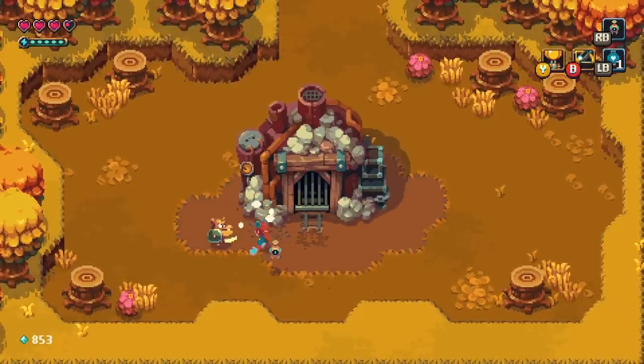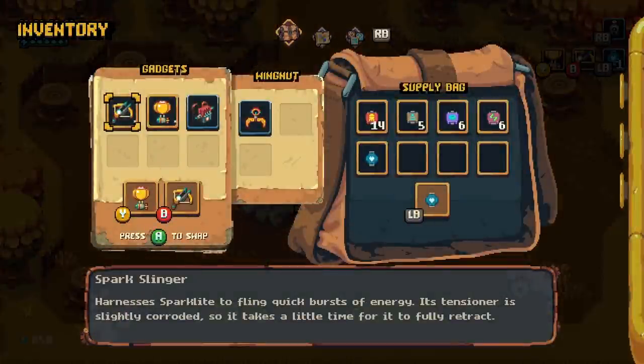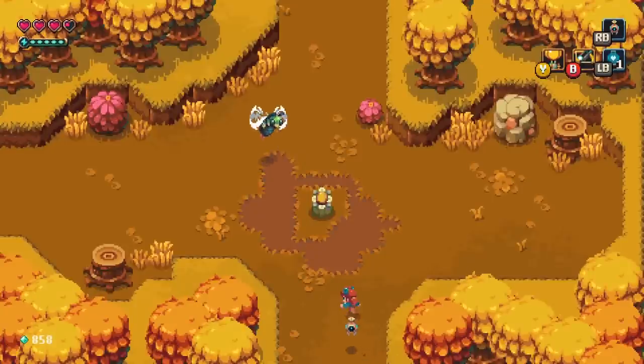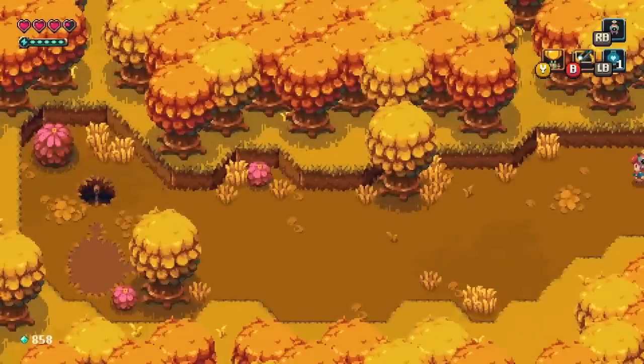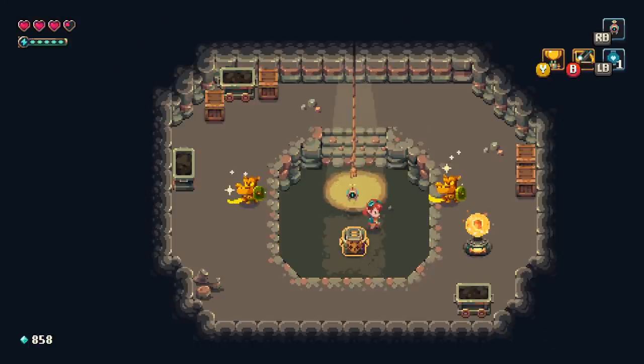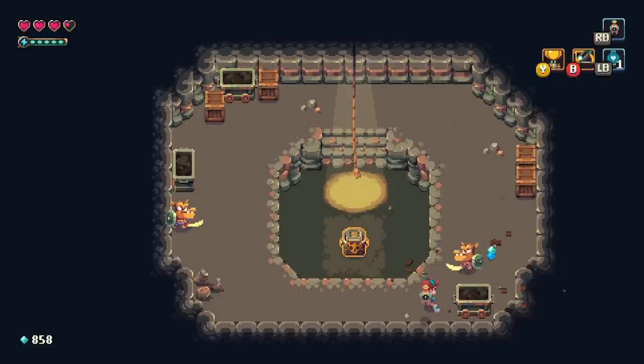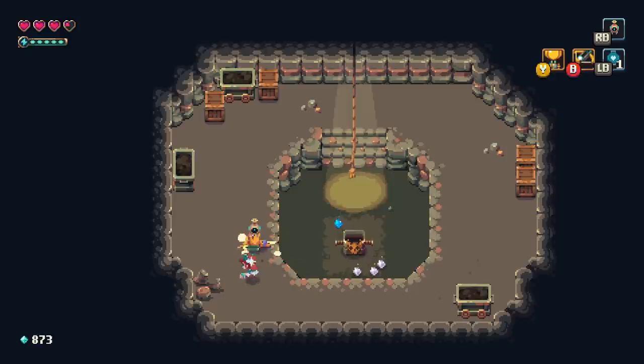I would almost posit that that guy was deserving of a health bar. For the most part I don't really need them in games, but there was no indication that I was even taking him down. Fight me — die by my hand! At least we're coming out of here with a lot of spark light, which is kind of nice.